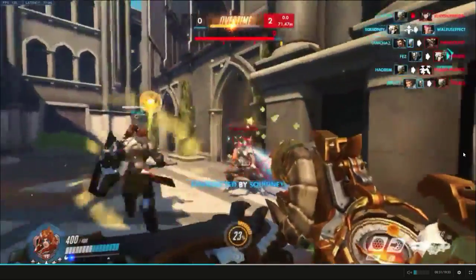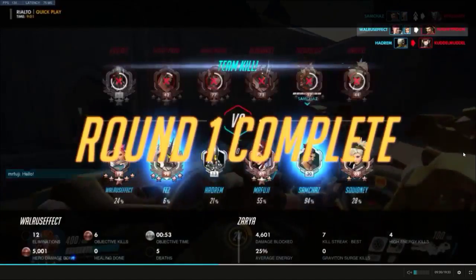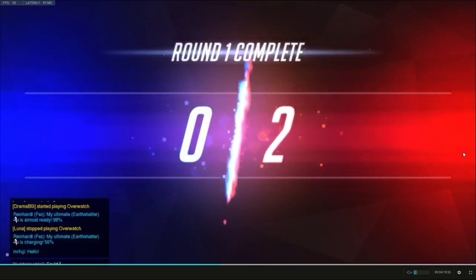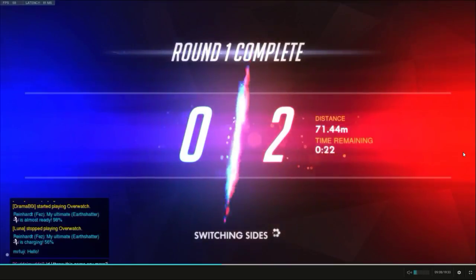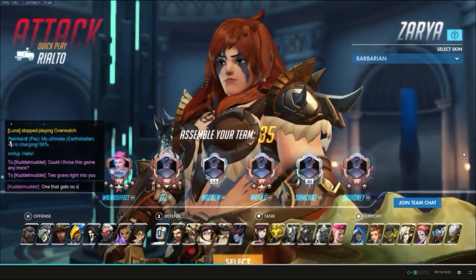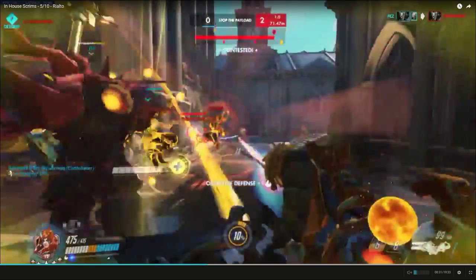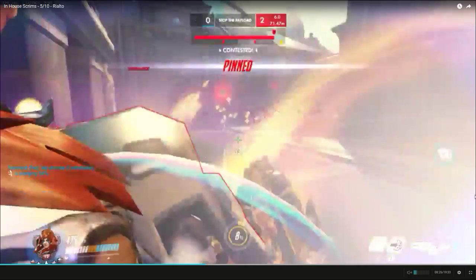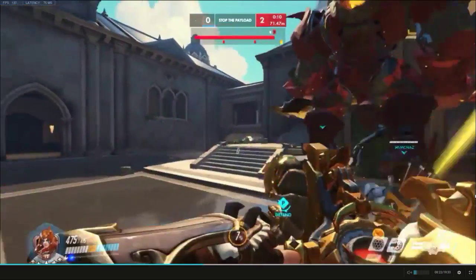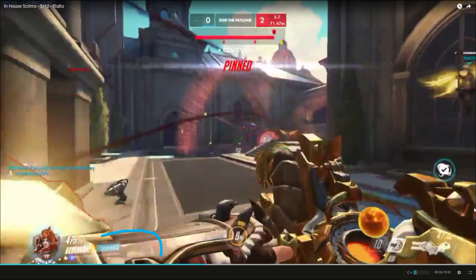I knew he was charging so I stepped in front of it and bubbled myself — easy charge. When Reinhardt charges a bubbled Zarya, he grabs you the same as a normal charge; you just don't take the damage from it, it just gives you charge instead. The cart was right behind me so it was going to be instant, so I just bubbled myself right when he hit and it gave me the charge.